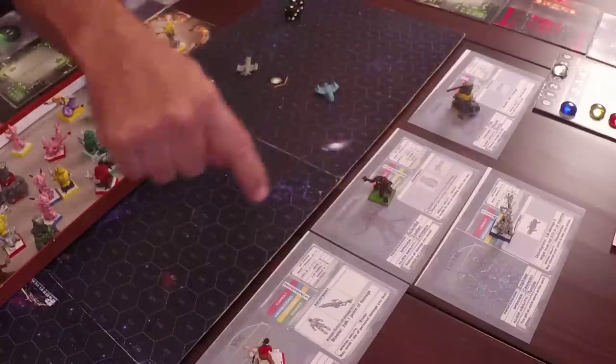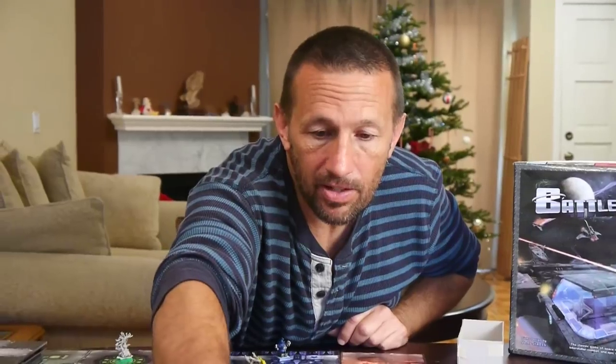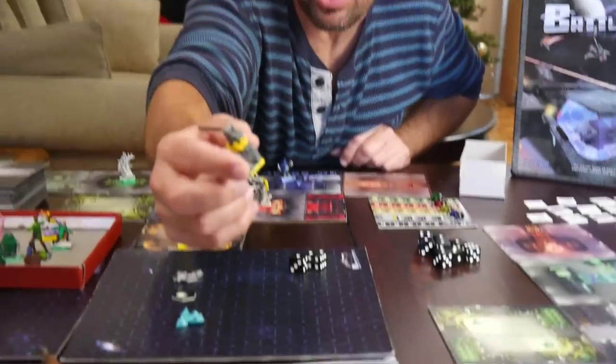Each of the players selects one of the pre-generated characters. Later on you'll learn how to build your own characters and advance them, but for right now creating a character is simply picking up a character sheet and picking up the nature that goes with it.